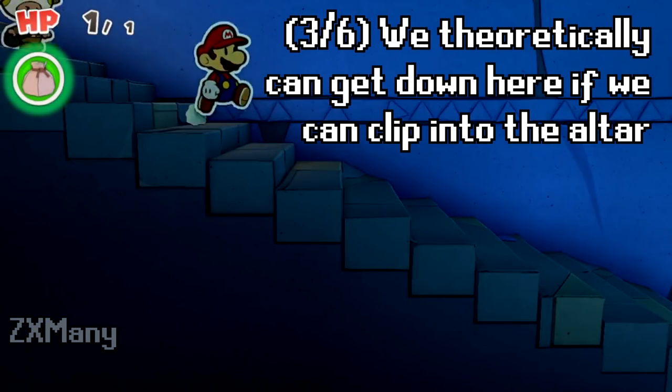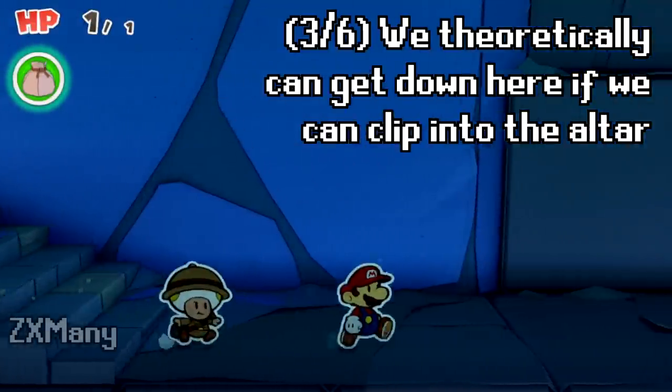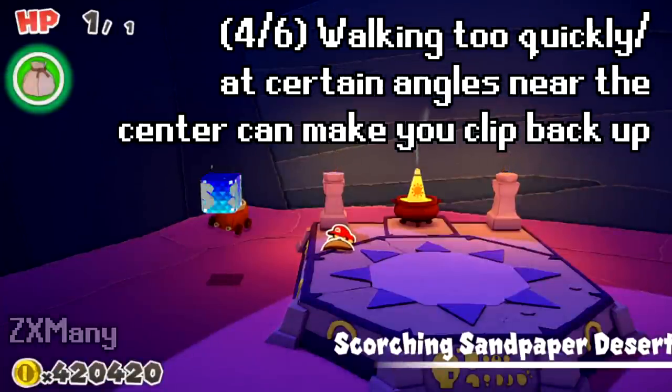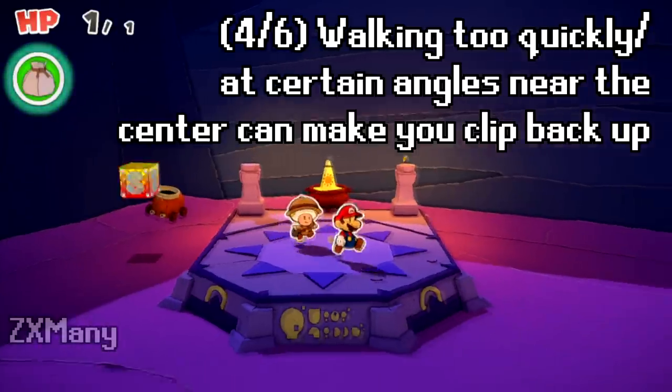We can theoretically get down here if we can find a way to clip into the altar. Walking too quickly or at certain angles near the center can make you clip back up.